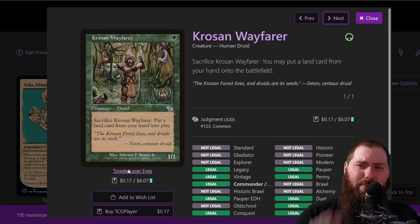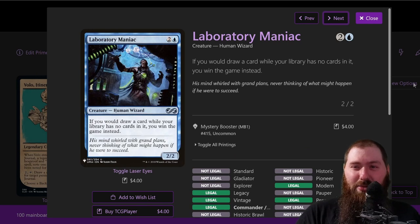Kraul Harpooner — just a super cheap mana dork allowing you to ramp by playing a land from your hand. Because you're drawing so many cards from Volo, the odds of having a land are high. It's a human druid — two different creature types. Having human is actually super important since there aren't that many humans in the deck. You sacrifice it to put a land into play, so it's kind of a free ramp — you're just playing it for the Volo journal entry then saccing it.